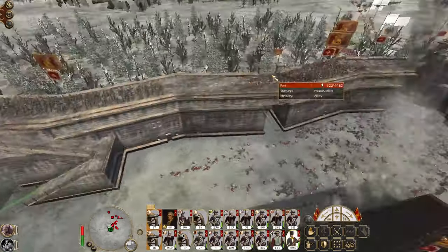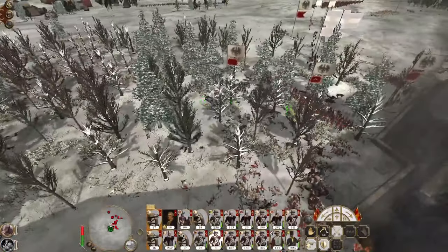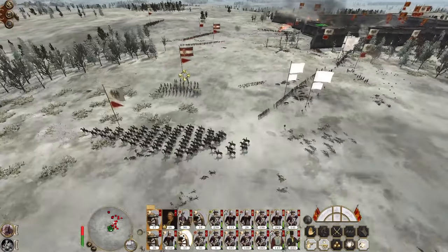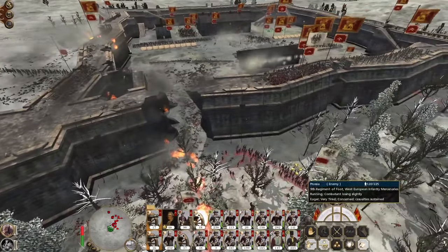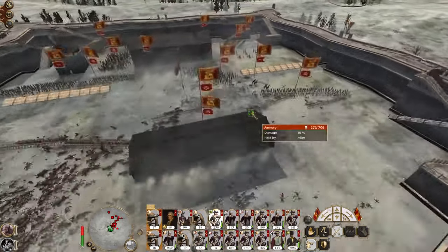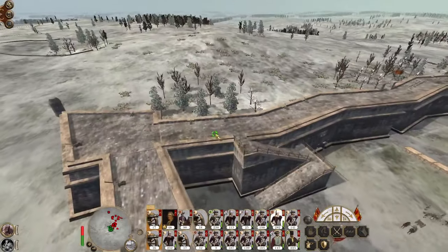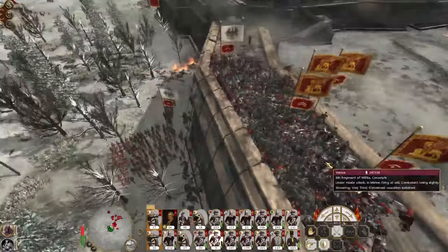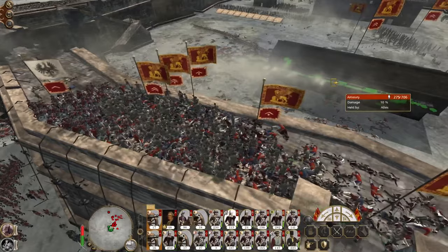We're going to be quite heavily depleted at the end of this action, but the damage we'll do to the enemy is going to be huge. So we've got more troops who are going to try and scale the walls. Let's fold another conscript unit up onto the wall. Hopefully these two units will collapse and die.